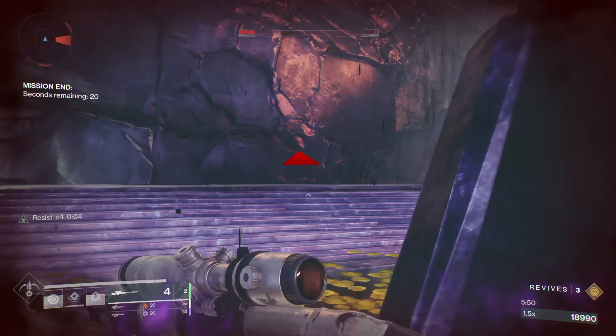In the next area there'll be some vandals, marauders, and some explosive shanks. You'll also see a barrier champion, so make sure you have anti-barrier rounds to break the shield of the champion. Once you move up there'll be some vandals that'll try and snipe you, and you'll also see an overload champion. Once it's dead you can kill the shanks and go to the next area.